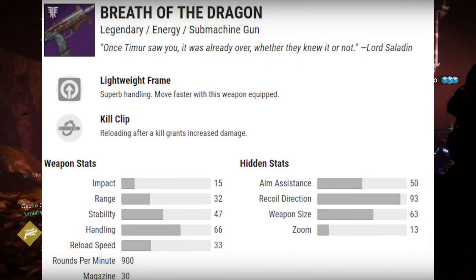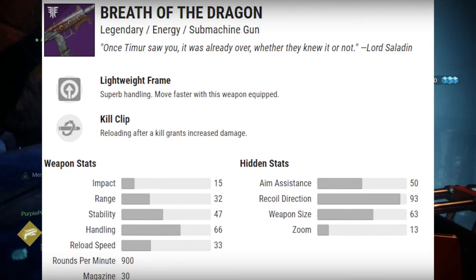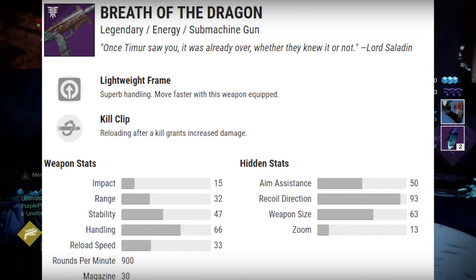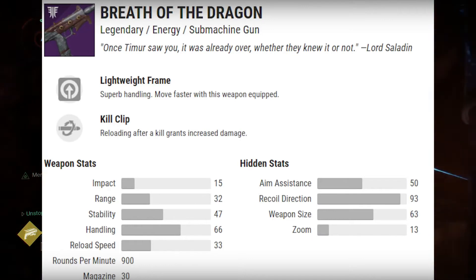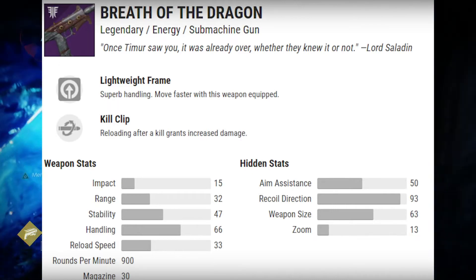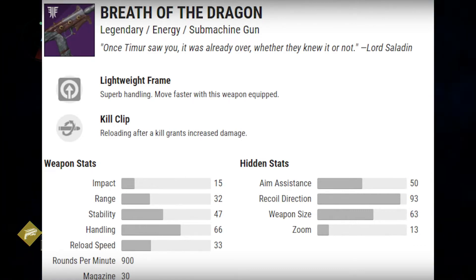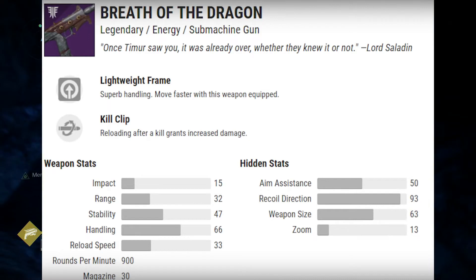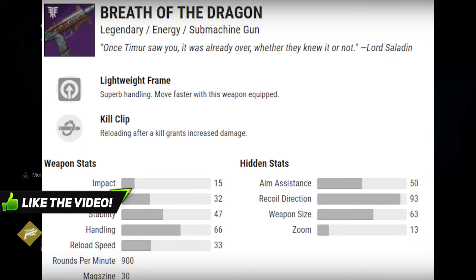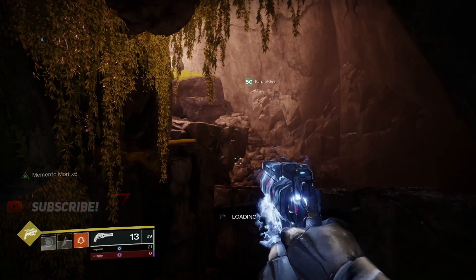Next we have Breath of the Dragon, the legendary submachine gun. The impact and range are pretty low, stability is okay for an SMG, and handling is pretty good. The magazine size is average, but the rounds per minute is 900 which is a really good fire rate. It has lightweight frame for superb handling — move faster with this weapon equipped — and it comes standard with Kill Clip, which is excellent. I can see this weapon becoming really good, and it's definitely something to look out for in Iron Banner.